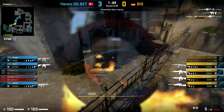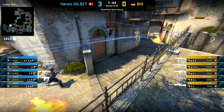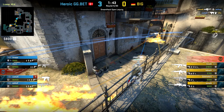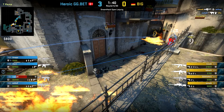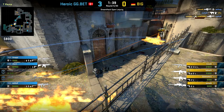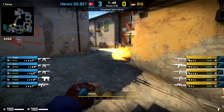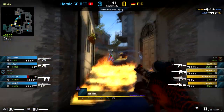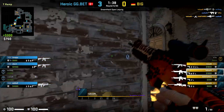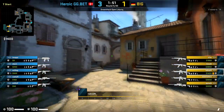Thirdly, Heroic are playing a high-risk, high-reward round here. They're relying on their utility to either take away map control or take kills from BIG to limit their options. There are nades on banana including flashbangs — which don't connect in this round — but there's even an incendiary thrown down mid by Heroic to try to stop BIG from rotating to assist on banana. Thankfully for BIG, Tabsen extinguishes this and can support his teammate.